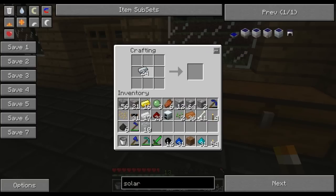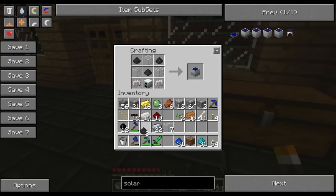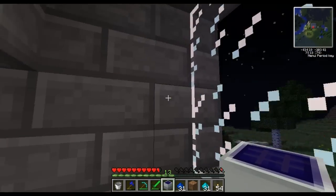Now we need to make two electronic circuits. There we go. Throw those on either side and I think it's this and this — yes! And there we go, solar panel. Kind of useless right now because it's dark, but whatever.